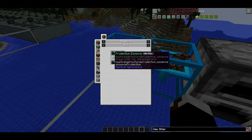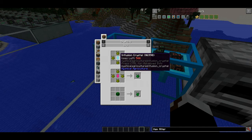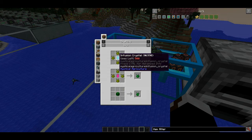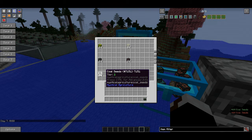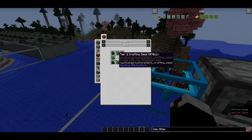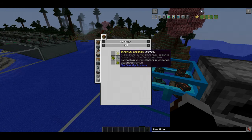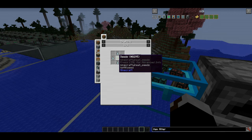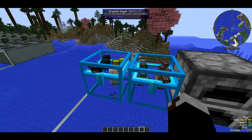In order to make coal seeds you will need coal and prudentium essence. To get prudentium essence you craft from infernium essence - which can be found anywhere in the world - using an infusion crystal. There are two types: one is unlimited but more expensive, and the other uses a diamond. That will give you prudentium essence. You also want tier two crafting seeds: surround a tier one crafting seed with prudentium essence. To get a tier one, surround a base crafting seed with infernium essence. A base crafting seed is prosperity shards surrounded by seeds. Prosperity shards can be found commonly underground in the Nether, End, or overworld.